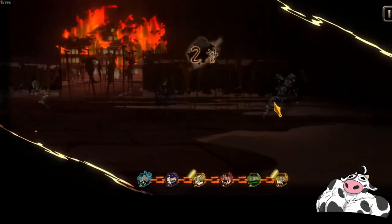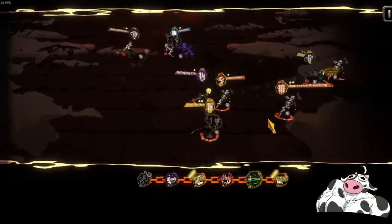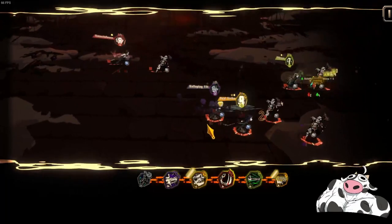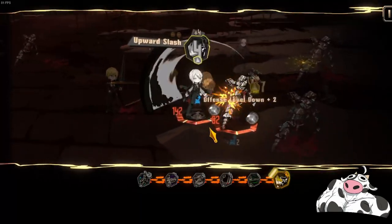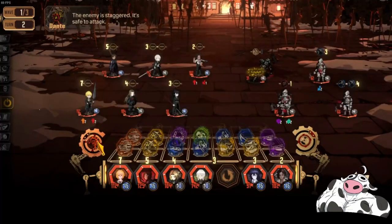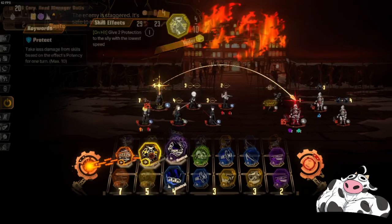Now we just pray that we roll well. And that is one stagger. One stagger means that one enemy is not hitting you, so it's almost a free kill.